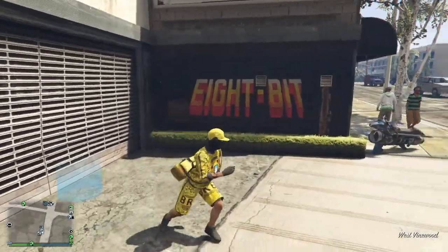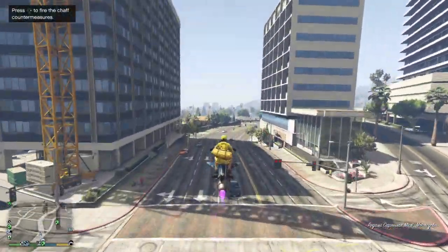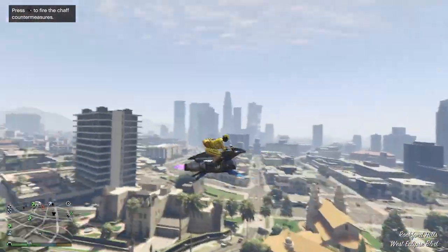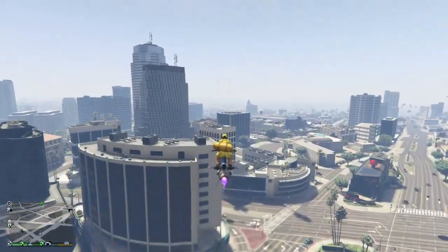This outfit has a duffel bag on it, so I'm going to have to use the duffel bag save method. This is the same method you'd normally use to save any outfit with a duffel bag. If you have a duffel bag, it won't let you into the outfit section at regular stores, so we're going to go down to the mask shop.